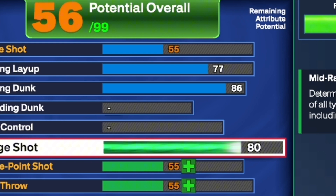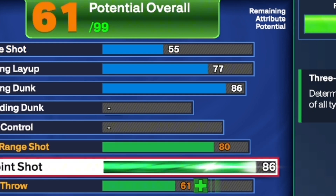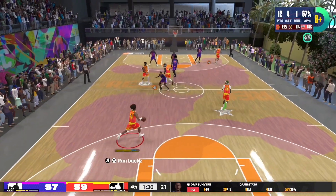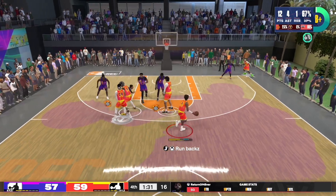Moving on to the shooting. For the mid range, you want to put it up to an 80. For the three ball, you want to put it all the way up to an 86. And for the free throw, you want to put it all the way up to an 80. We get silver free points for that 80 free throw. And we get an 86 three ball, which allows us to get a lot of good shooting badges while still having 80 mid range, which allows us to get mini magician at least on silver.